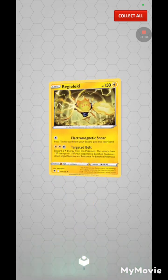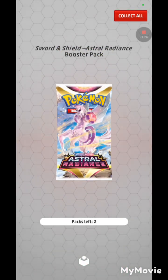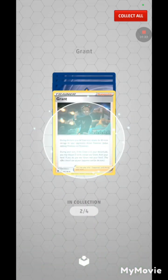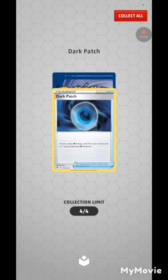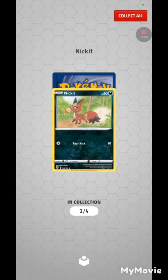Joy, Hisuian Qwilfish, and Regidrago Lucky. I don't know why I didn't get a reverse holo in that last pack. Two packs left. Hisuian Sneasler, Grunt — no idea why he's in that set. Dark Patch. We have reached the limit.